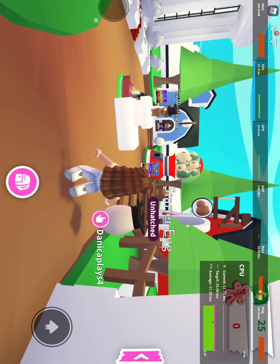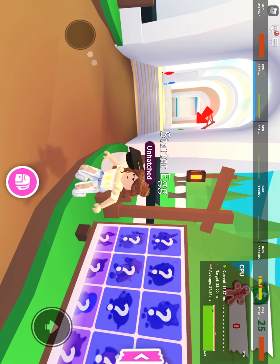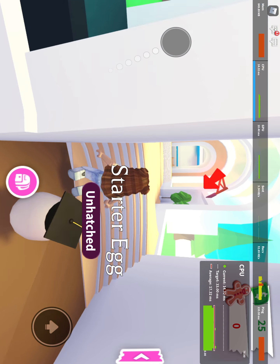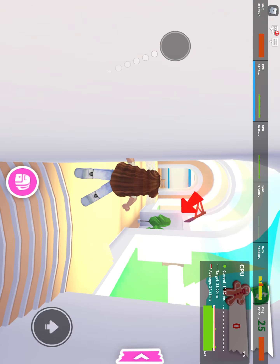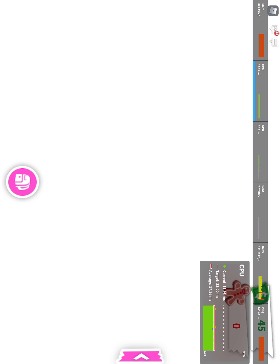Now some people are confused when they get their starter egg — the thing beside you is a pet. When you hatch it you get to unhatch it. How you unhatch it is when there is the time. We also get this money bill which gives you $20 for playing Adopt Me every like 4 to 5 minutes.